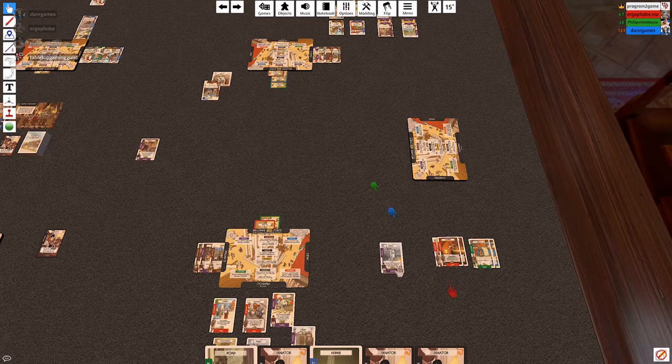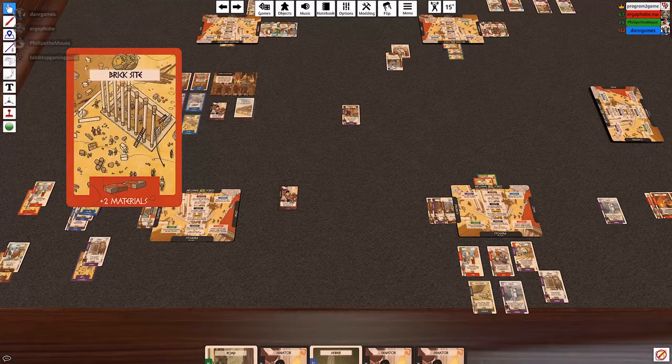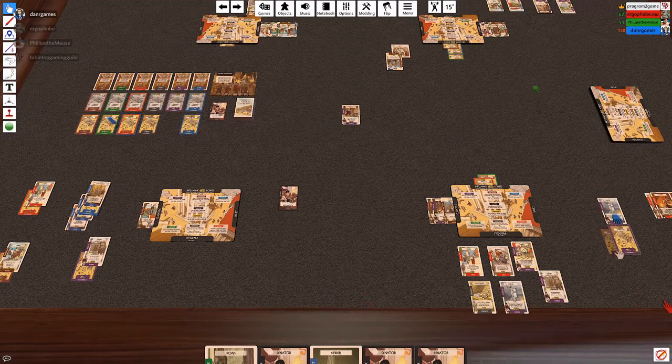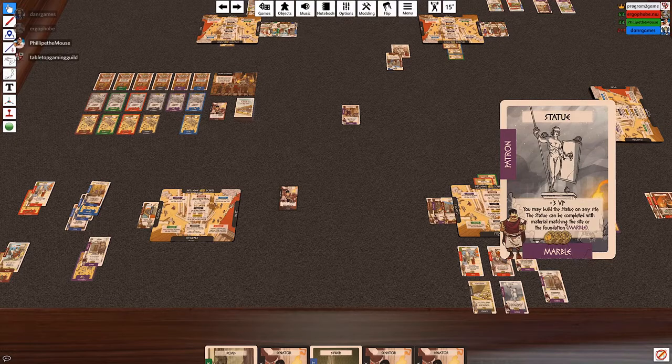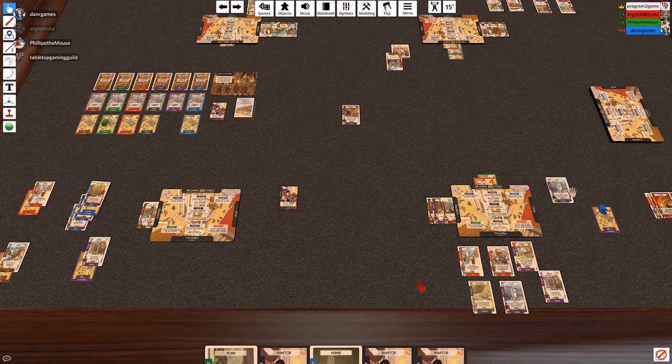If I say the statue is beside this stone site, then it could be stone or marble. Normally if you're making a marble building you have to take a marble site, but the statue allows you to take any site from over here. You finish the building with marble or whatever site you picked. And that thing's worth three plus three victory points if it's finished. So I'll finish the latrine since it only takes one resource. And for my second I'll start a tower.